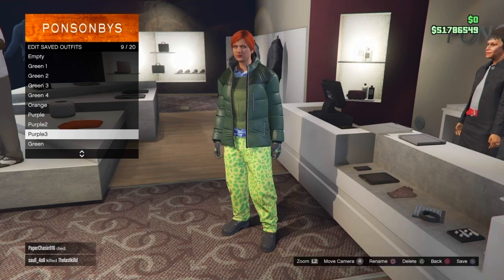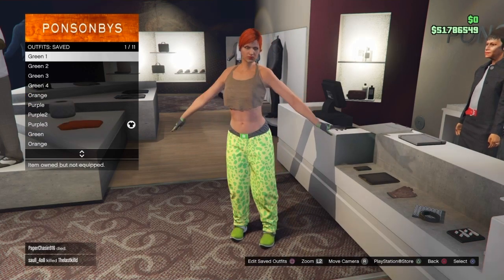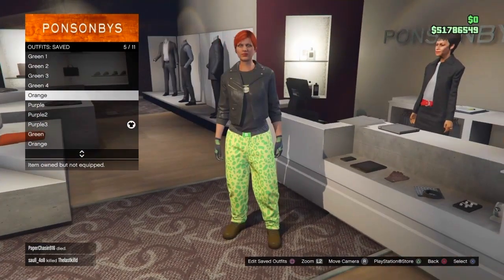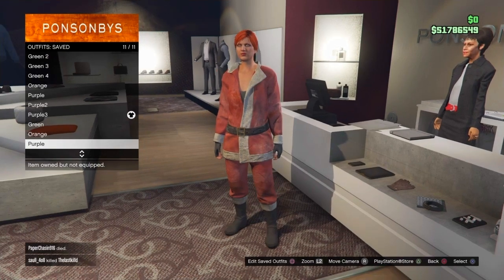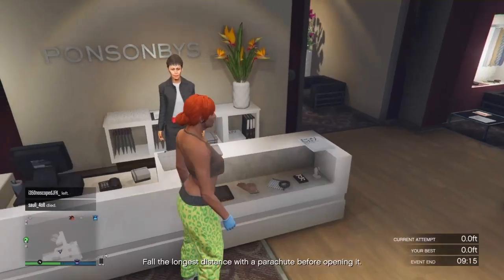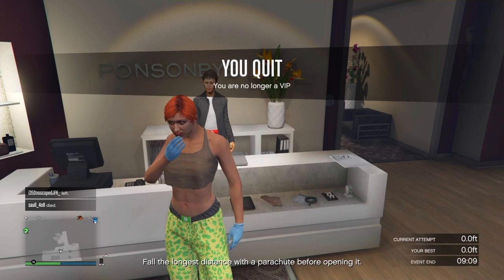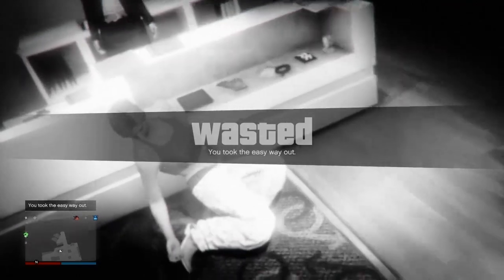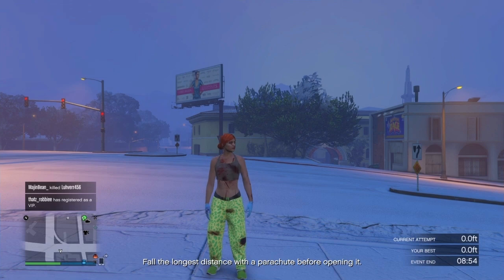Now you should have all of the outfits. Make sure you have all of them before doing anything else. Once confirmed, equip the first outfit, then open your Interaction Menu and take the Easy Way Out. This forces the game to save. Wait for yourself to spawn back on the ground. Once you spawn in, open your Interaction Menu again, equip the first outfit, and wait for the game to save.